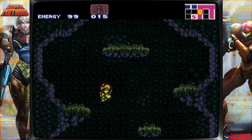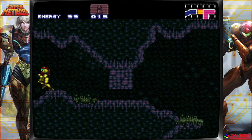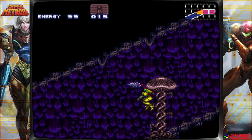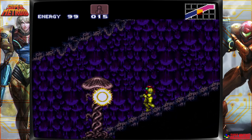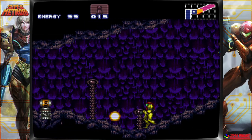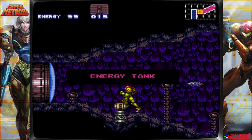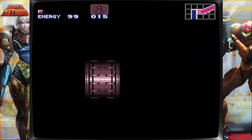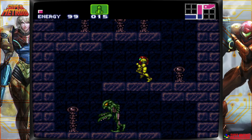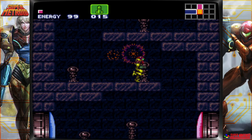So one of the criticisms of the original Metroid was that farming for health and missiles was extremely difficult and time-consuming. They remedied that a bit in Super Metroid — the enemies tend to drop what you need. First health tank, nice. It certainly makes farming for health and missile pickups much easier, which you'll see throughout this run. There will be times when I have to farm to replenish my stock.